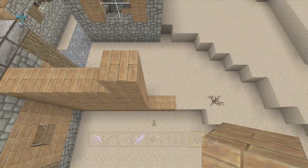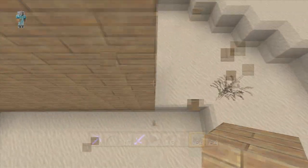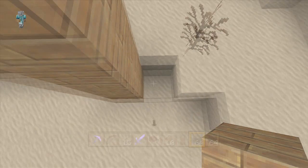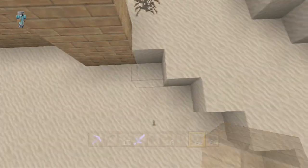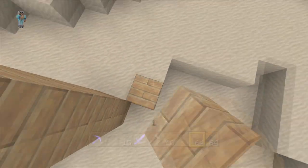That also opens up the door for trapped chests, and there are things like nether quartz — if we get nether quartz, that opens up the door for daylight sensors, blocks of quartz, and also redstone comparators. Those features have not been confirmed, but there is a big possibility that it trickles down to that.